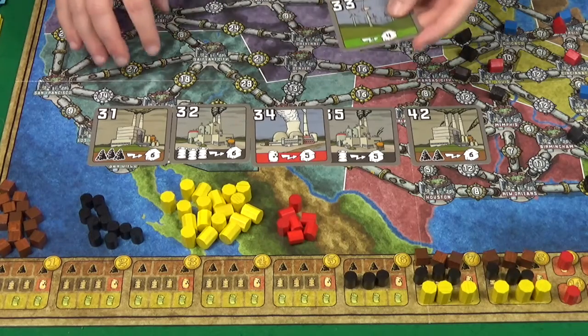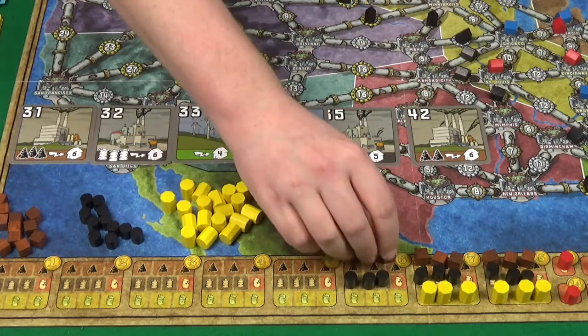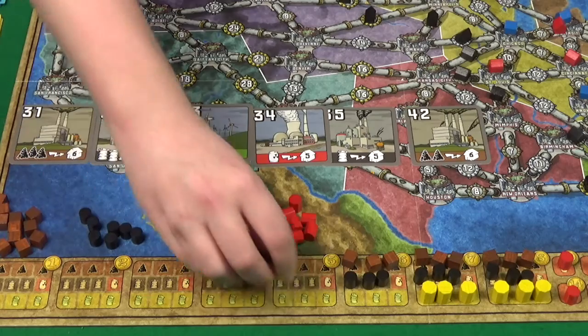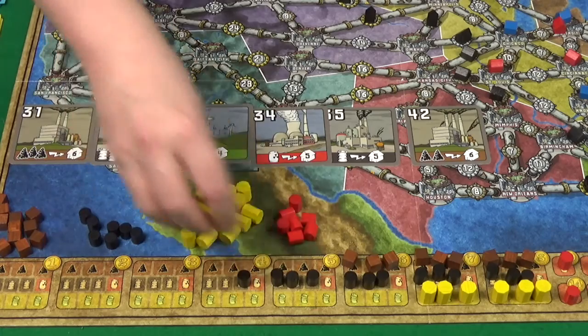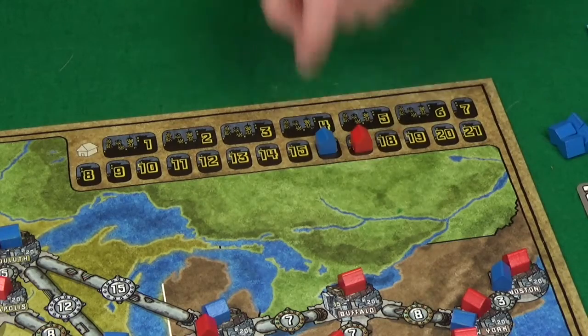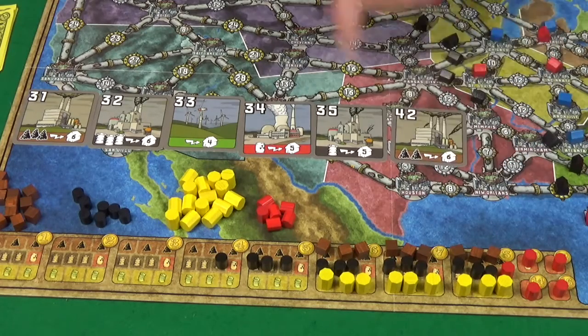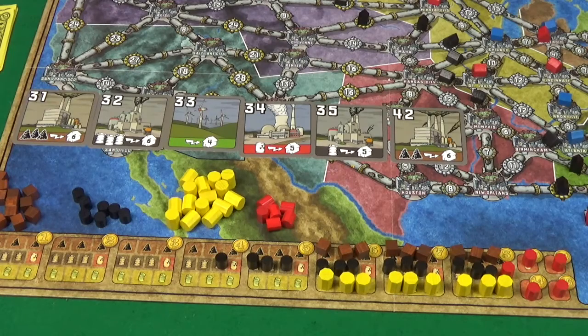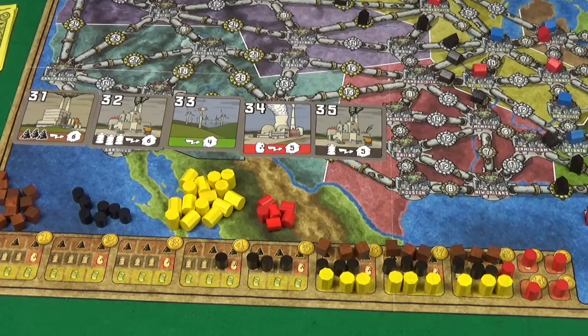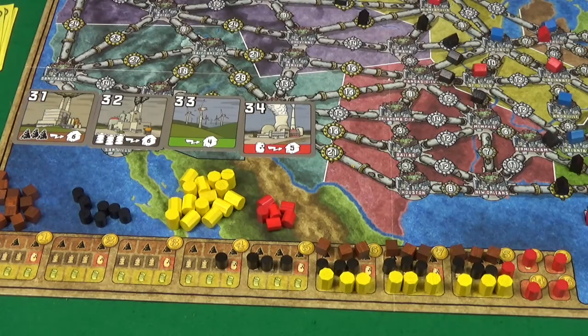Then we remove the lowest power plant — and the last power plant comes out, number 33. So all the power plants are now out. Then our market: free coal, 4 oil, free garbage, and 1 uranium. Now Pixel's on 17 cities and I'm on 16, so we change the player order — Pixel is first. Pixel will start the buying of power plants by bidding 42 for this power plant, and I'm just going to let her take that for 42. She's going to replace her one that only powered 5. And I'm then going to buy this one for 35 and replace my 2-coal one for free power.